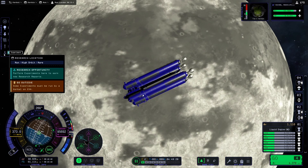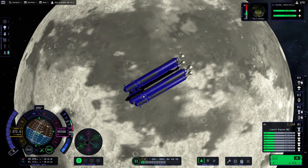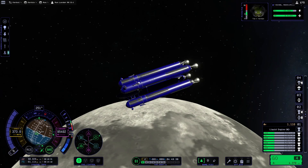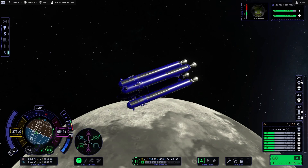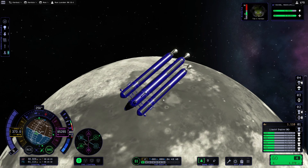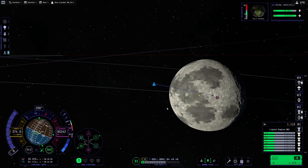We literally don't need much here. EVA report is the same as crew report now, so it doesn't matter — we don't even need to get out. We've done everything science-wise that we can get here. The fact that it still blinks when you'd get zero science for it is a little bit annoying, but I'm sure they'll fix that.